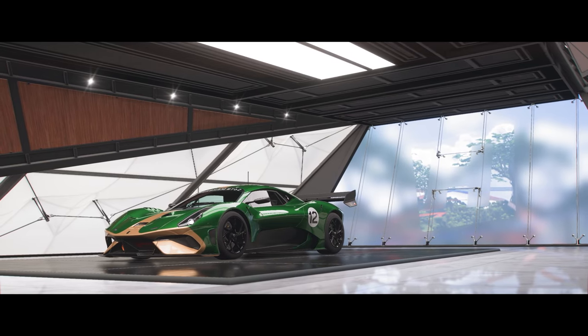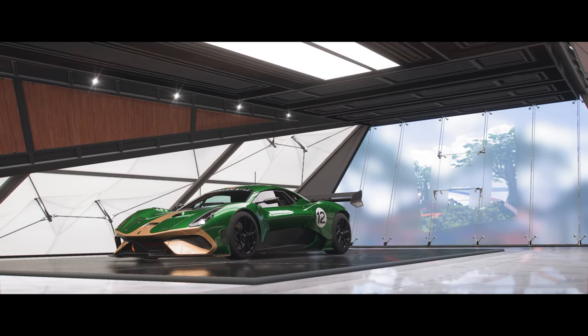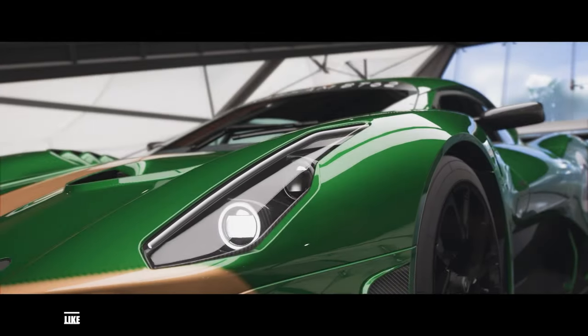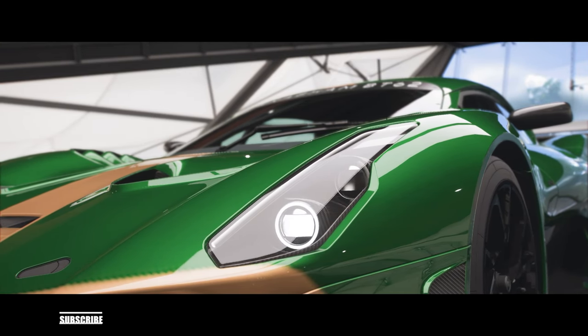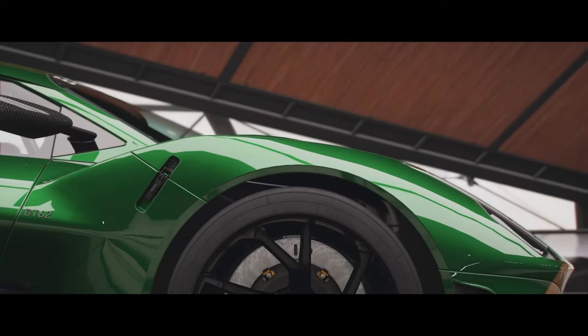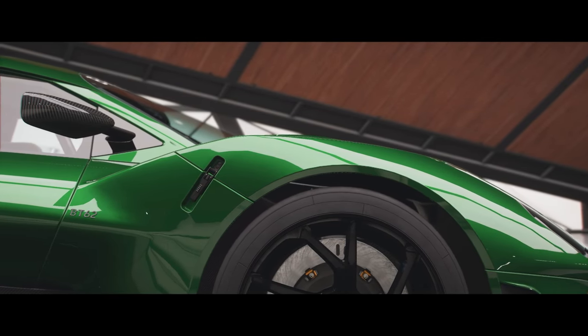Hello and welcome back to another video. Today here again on Forza Horizon 5 to take a look at the first of the real cars from the latest Hot Wheels 2.0 expansion, which is of course the Brabham BT62.